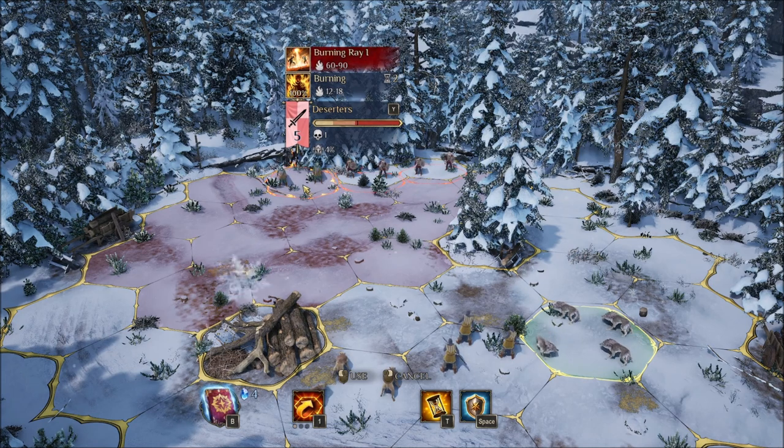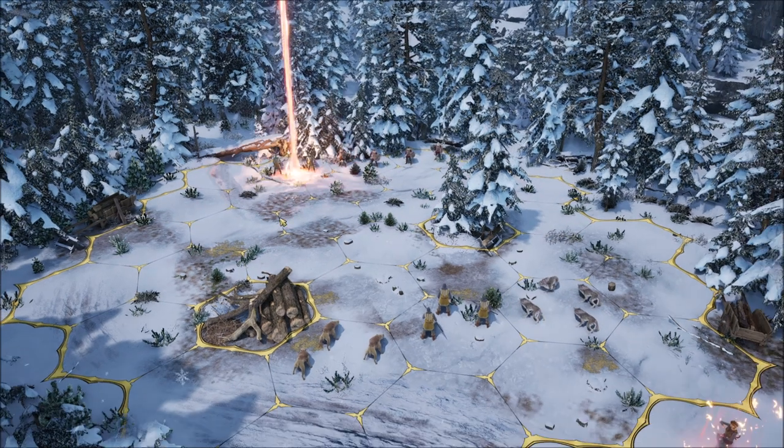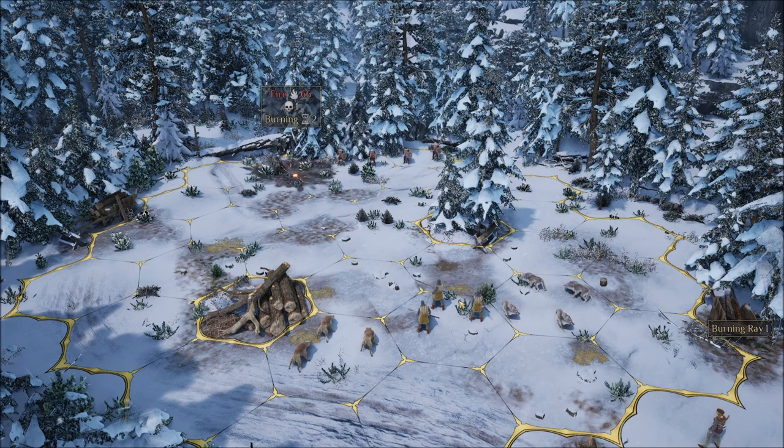What are these guys? These are the Deserters, the Brigands, and the Brigands. I'll put it on the Deserters — it looks like it's going to do the most damage. That was so cool looking. Unit skills and hero spells can apply effects to units — each effect is either a buff or a debuff. Most effects expire after a certain number of turns. Effects can also be removed with the right skills and/or spells. Effects applied to a unit are displayed on the unit's detail screen — to view it, hover over and press Y. So they're burning. Alright, cool.